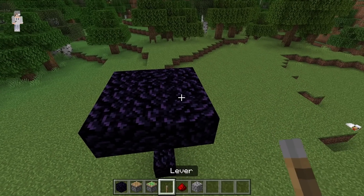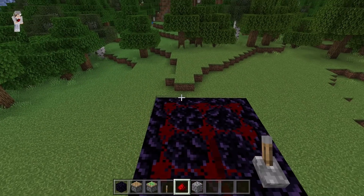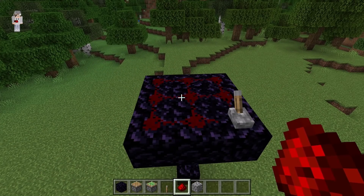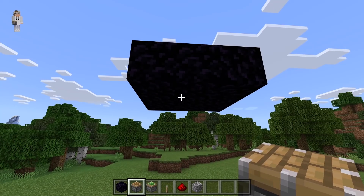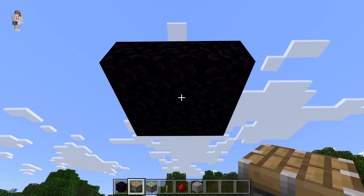Now place the lever over here, then place redstone on all of these other obsidian blocks. That redstone will make the pistons or sticky pistons extend. The next step is to place the pistons or sticky pistons you want to duplicate over here. Make sure you place them facing downwards.